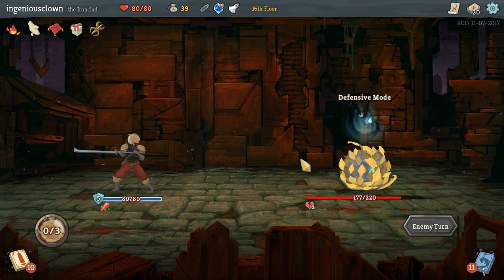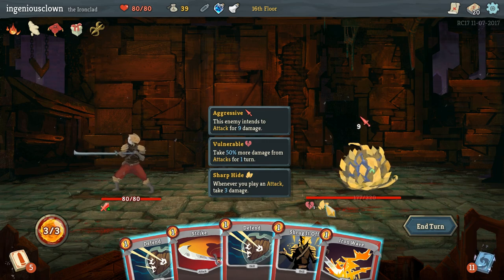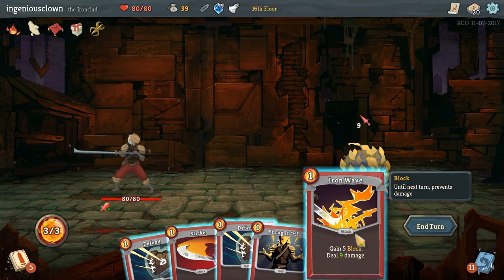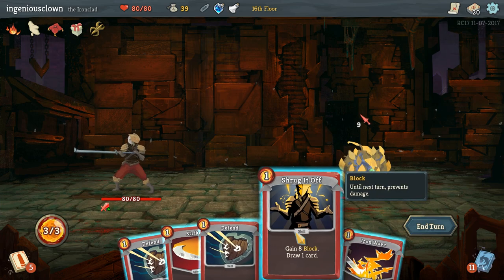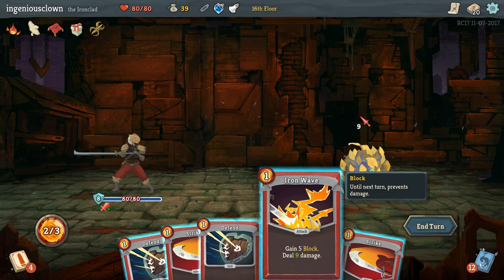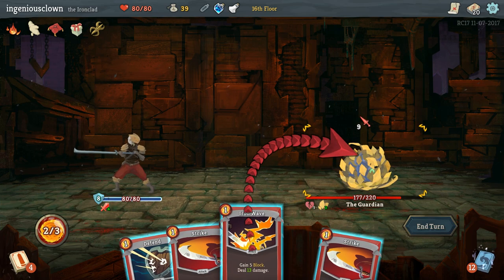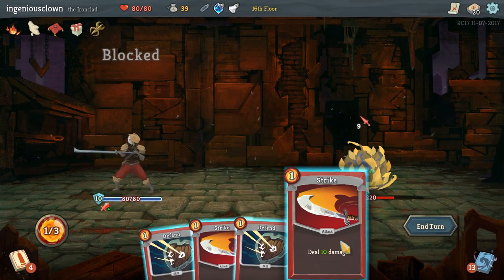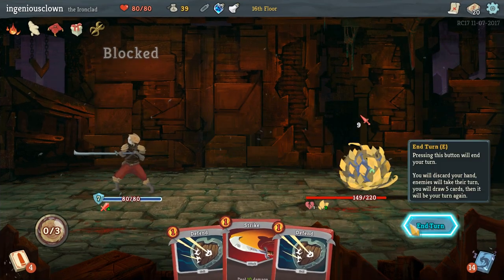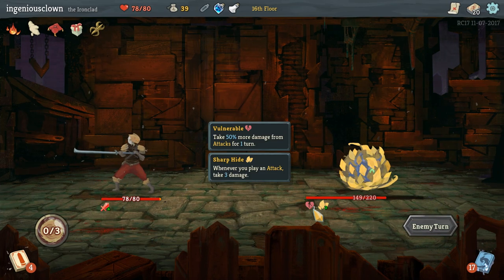Whenever you play an attack, take three damage. Why? Shrug it off? Then I might as well strike twice. He's about to do nine damage to me and I'm going to hurt myself, so. Now he's doing three damage per hit. What made him go defensive mode though? I thought it was when he was at 50% HP.